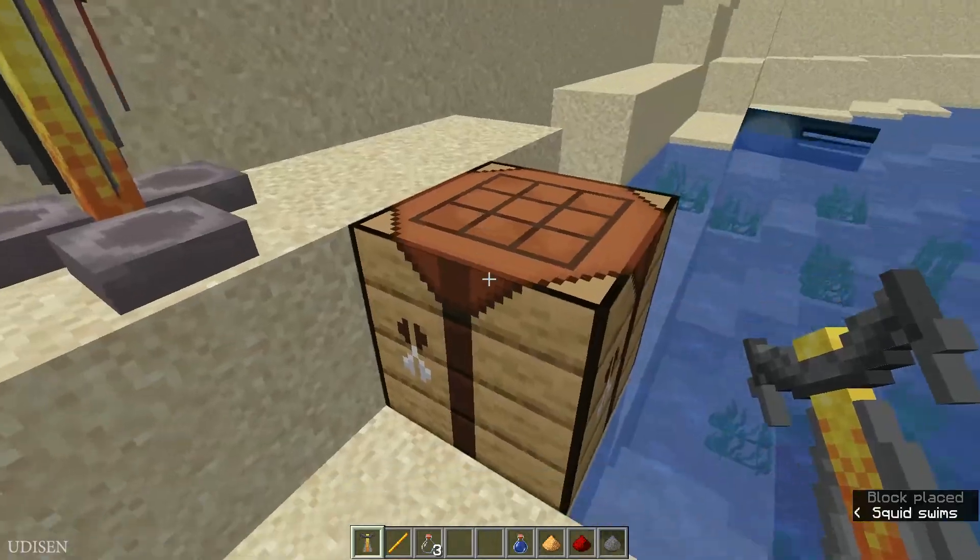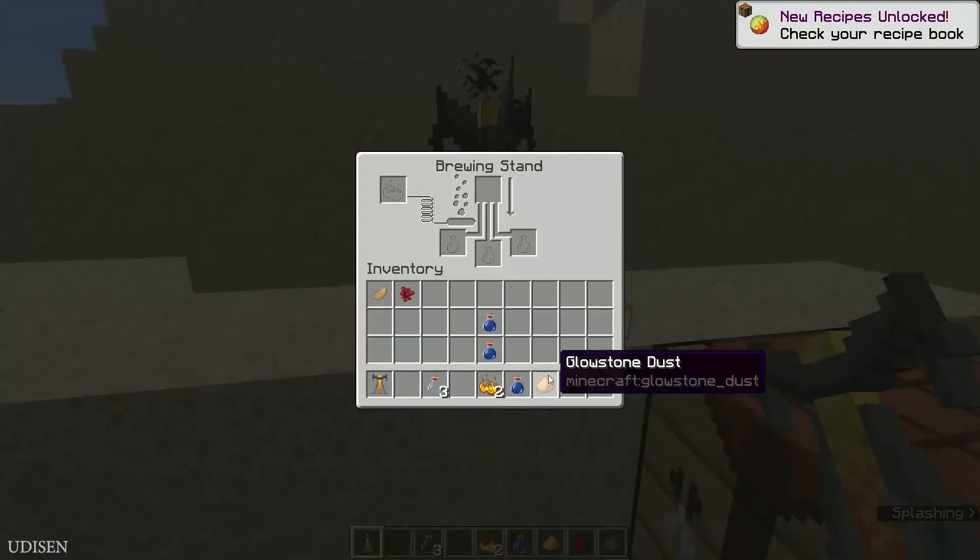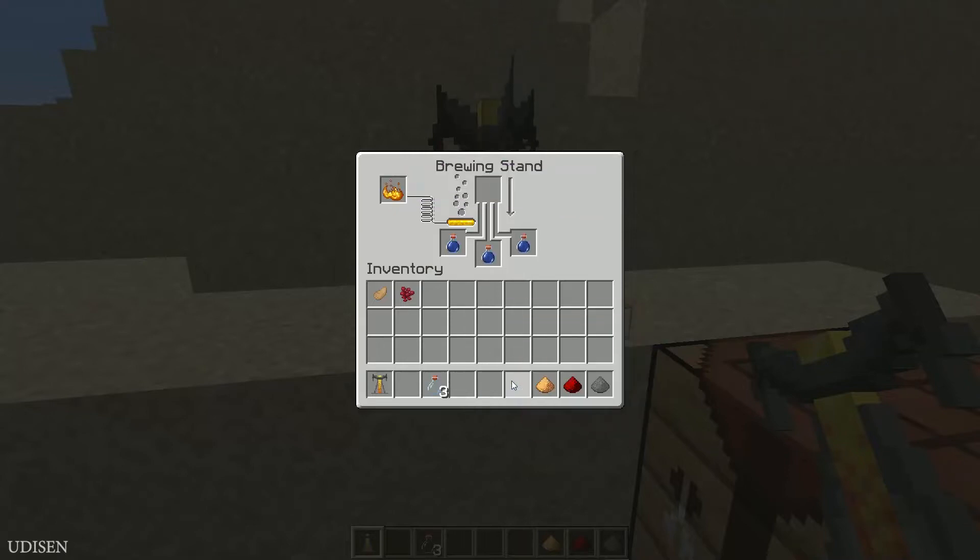Place it here. Also we need to turn this blaze rod into blaze powder. Place blaze powder here, and place water bottles here. Place nether wart and wait. After that you can see — boom — we have crafted our awkward potion.